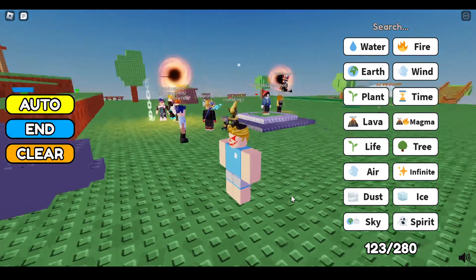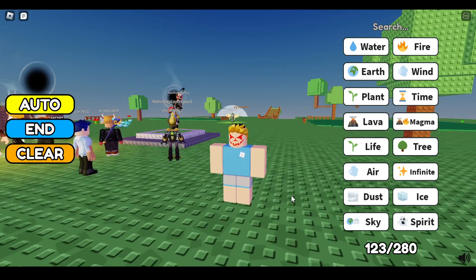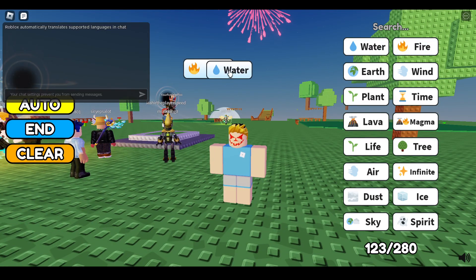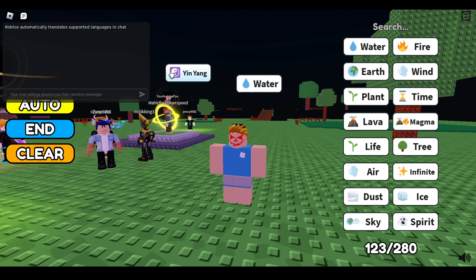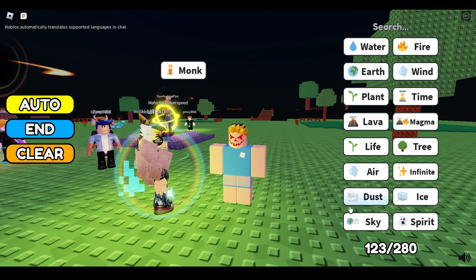Hi everyone, in this video I'll be telling you how to get monk in Aura Craft game. We need to start with water and fire — combine both blocks to get yin yang. Once we have yin yang, combine it with water and you will get monk.